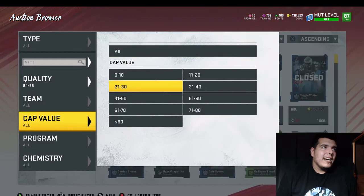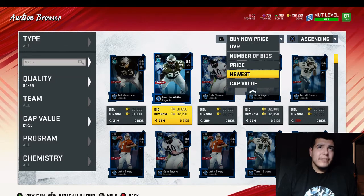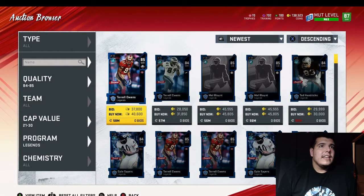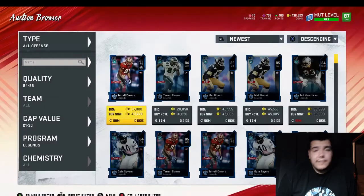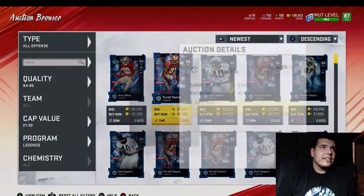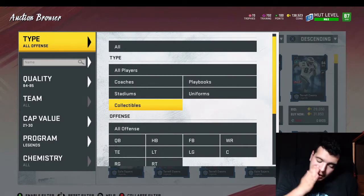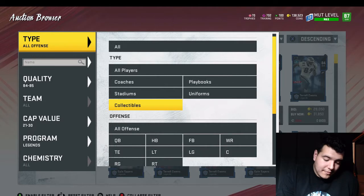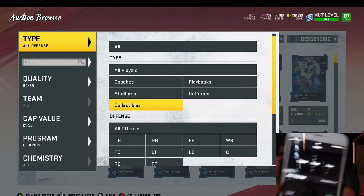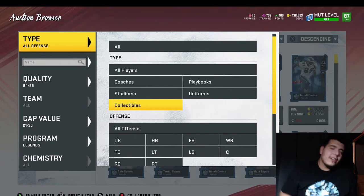For the filter, put a cap at 21 to 30, press RT, go down to 'newest.' Then put it on legends and click from offense to defense. We're seeing listings from 59 minutes and 7 hours ago, so new ones are still coming in. I'm starting a timer on my phone — 10 minutes — and hopefully we can get a lot of snipes. Let's go!